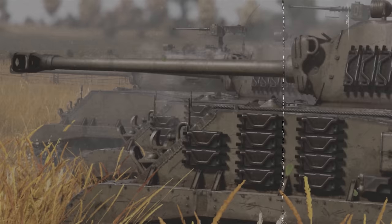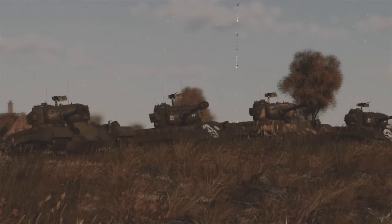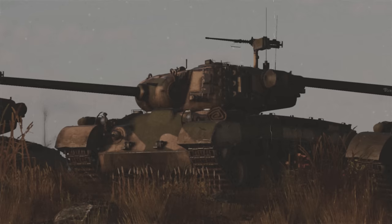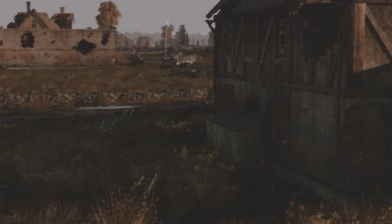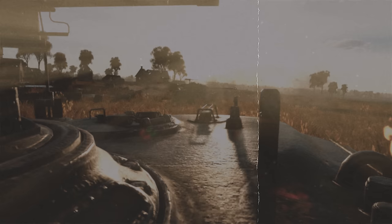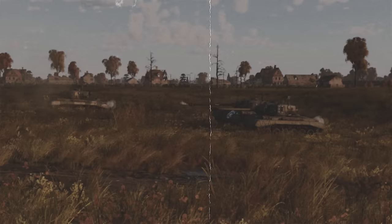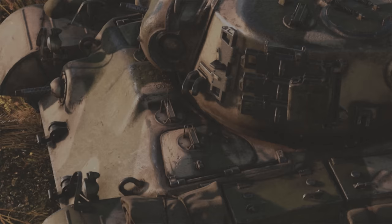The American Army spent quite a lot of time looking for a replacement for the M4 Sherman medium tank. And in 1944, it finally accepted the M26 Pershing into service. This combat vehicle's complicated development reflected on its performance. With a mass close to 40 tons, it was comparable to the German Panther or the Soviet IS-2 heavy tank, but neither its firepower nor its armor could be called superior. At the same time, it stayed pretty mobile thanks to its 500 horsepower engine.